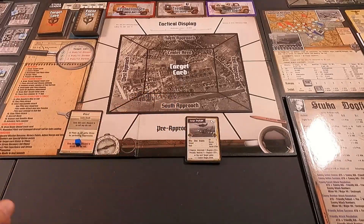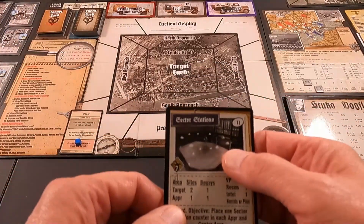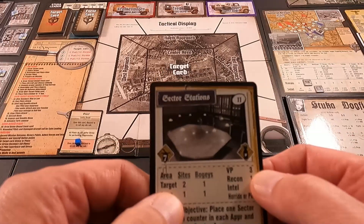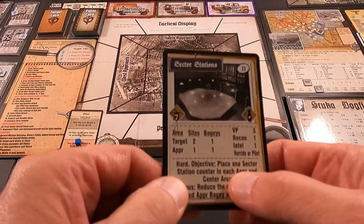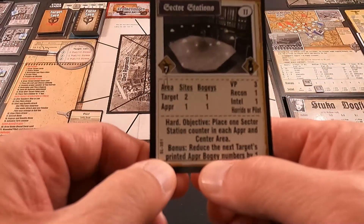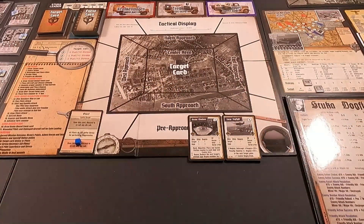That's a tough one. A 16 is red — it's going to be stress and fuel. Here we go, second card: sector stations, you can fly up to seven aircraft, three victory points. Hard objective: place one sector station counter in each approach and center area. Bonus: reduce the next target's printed approach bogey numbers by one. That's two tough ones right there — 16 and 11. I get one more draw.